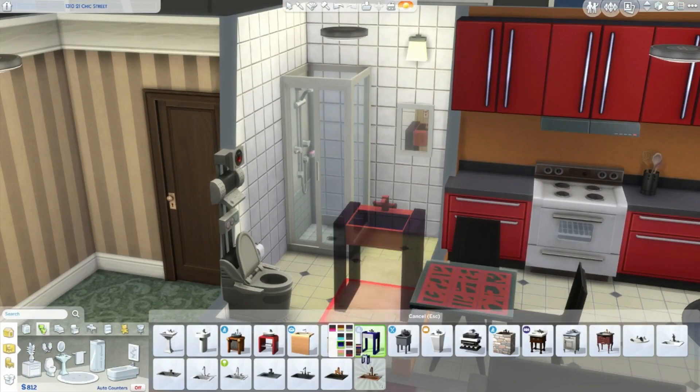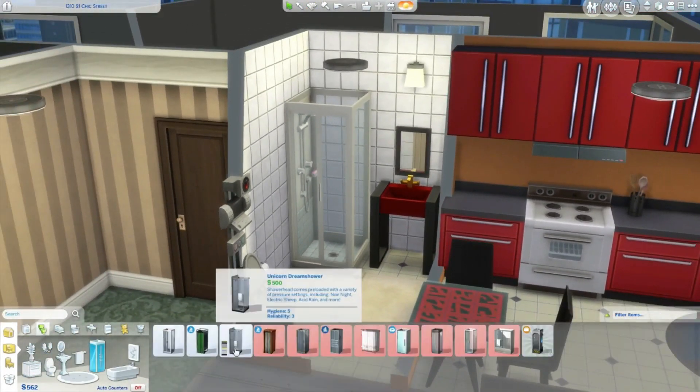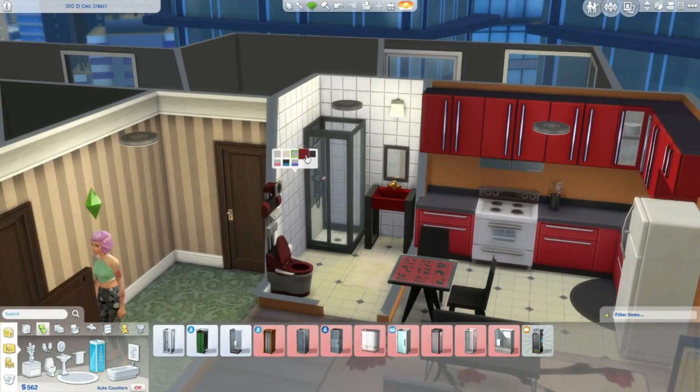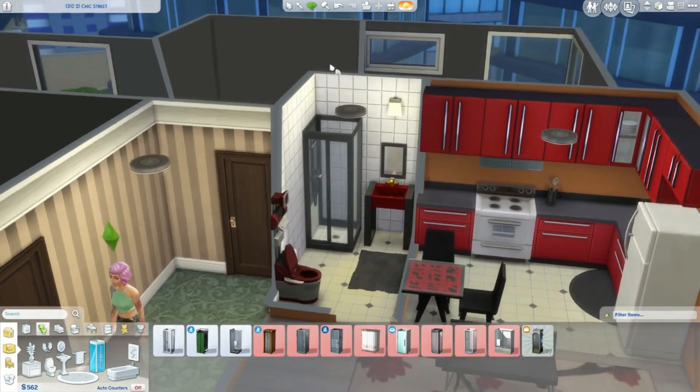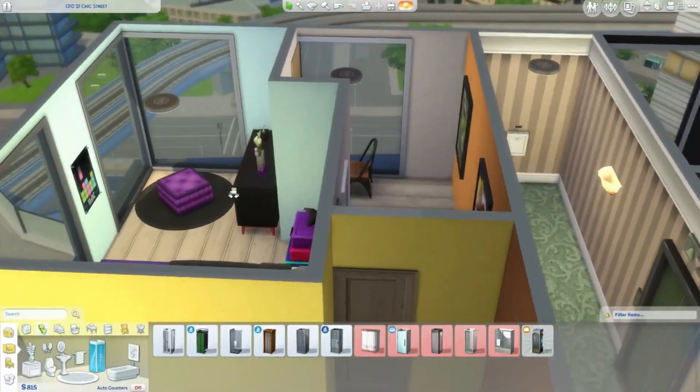I didn't change much in the bathroom, but I gave her the new sink that came with City Living and changed the color of the other things. We were running out of money - I ended up deleting a couple of pictures to get some money back just so we had at least a thousand simoleons.